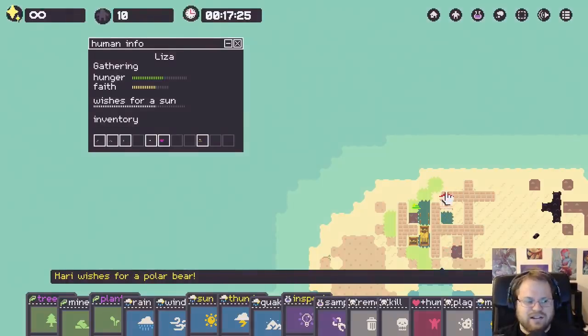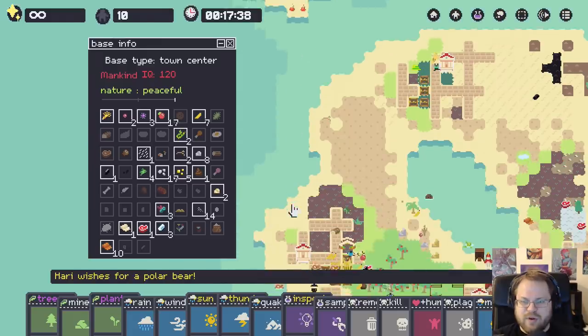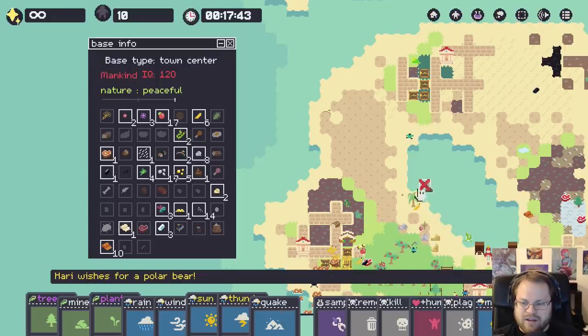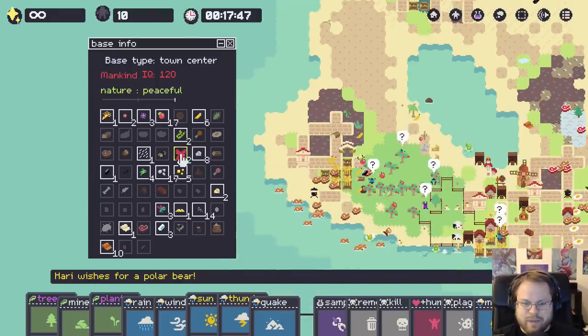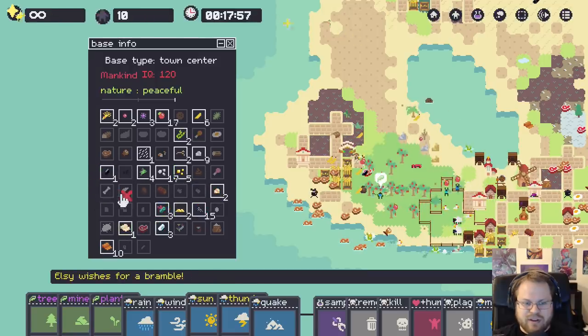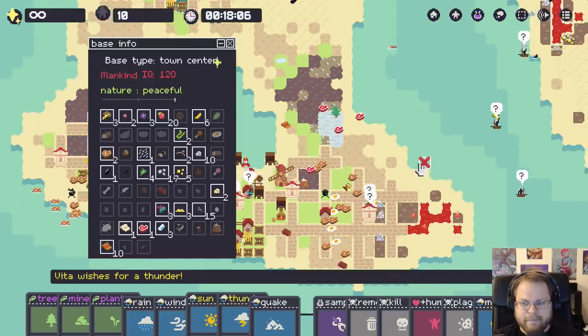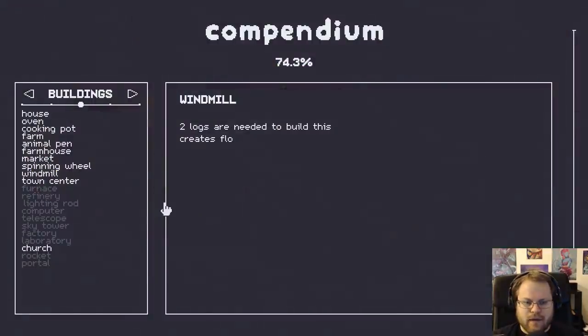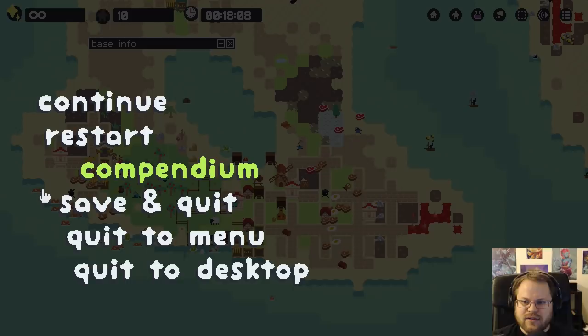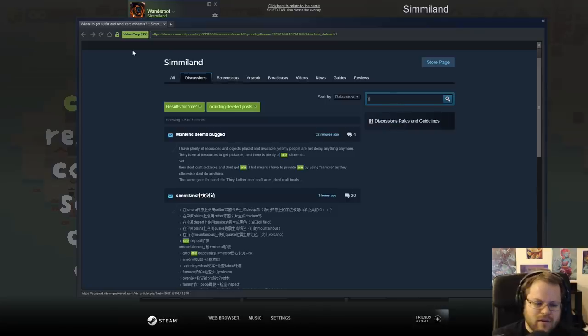I'm gonna meteor the ocean - let's see if that creates land. It does! So if I need more space I can just start going bananas with some of these things. What can I research here? Not freaking much, unfortunately. So how do we make a furnace? Because once we figure that out - yeah, that's one way to make land. There's nothing for furnace - dang it!